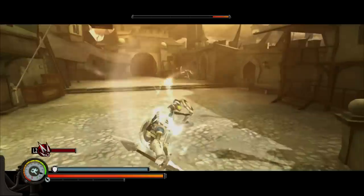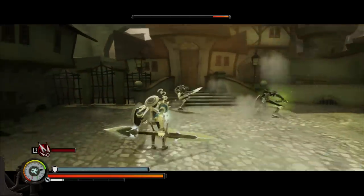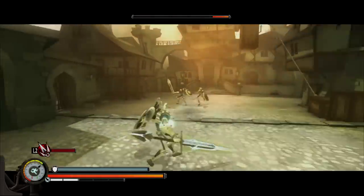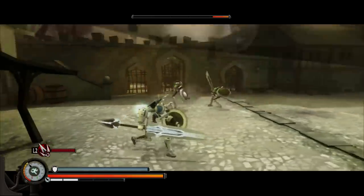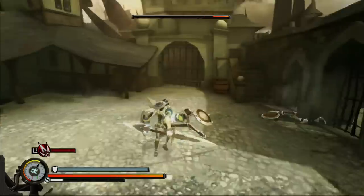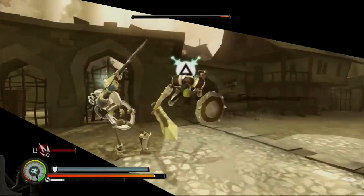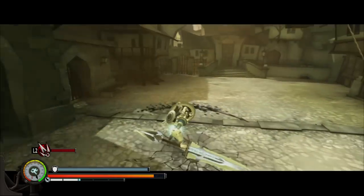Even though the goblin dodged it just now, which is actually quite interesting — because sometimes you might not notice it, and I definitely didn't notice it as I was playing through the game. They actually have a really interesting AI mechanic where the enemies will actually adapt to what you are doing, even though a lot of the time you won't notice it because you'll be killing enemies so fast that you won't even see that they're adapting and using different tactics.